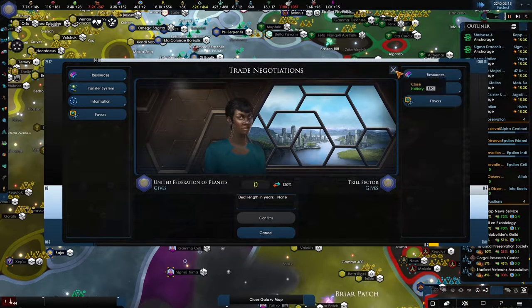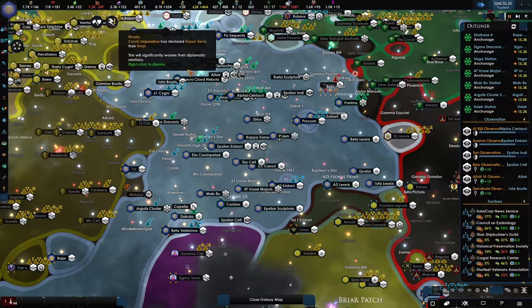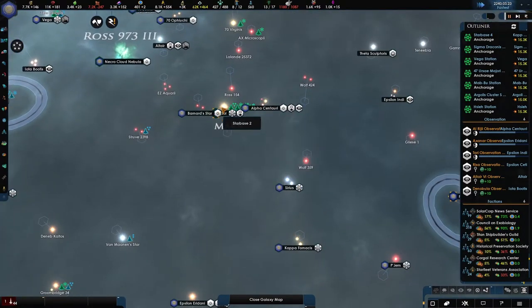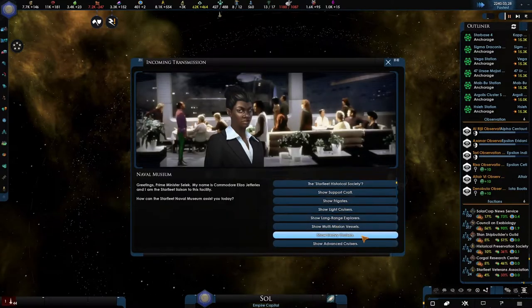Just invite them into the federation. Not really much to do with them — you can set some research and potentially get some airships for your fleet as well, which is interesting. I'll definitely give them that. Historical society.